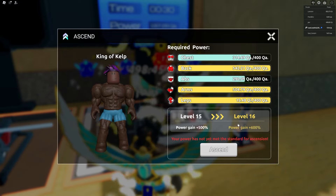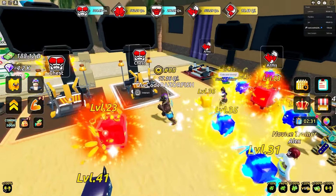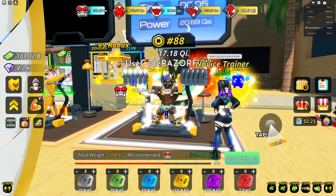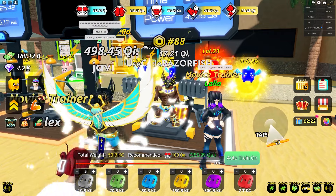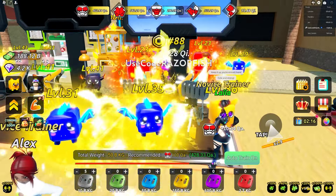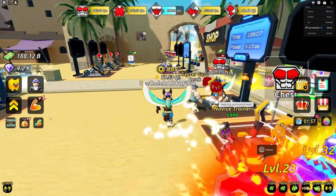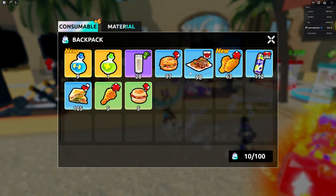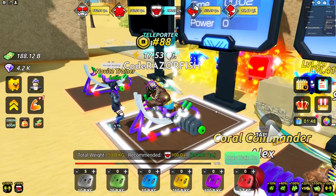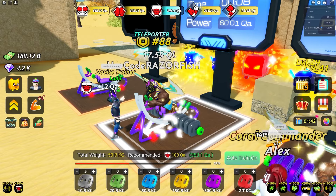Grinding arms up very very fast. Every time I ascend my level goes up and I get a power gain of 100% every time. Finished arms, going over to chest - I get 10.34 qa as well. Every time I gain strength I can lift better weight and gain even more strength. For abs I'll use the super steak consumable for a minute - now I'm getting 12 qa, a little difference but it helps and it doesn't cost me anything.